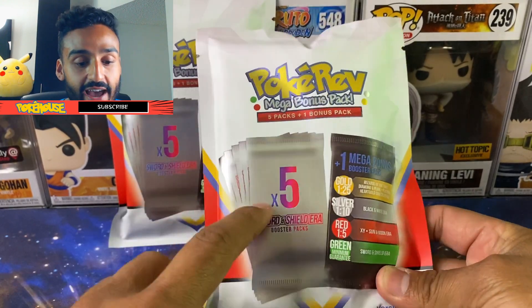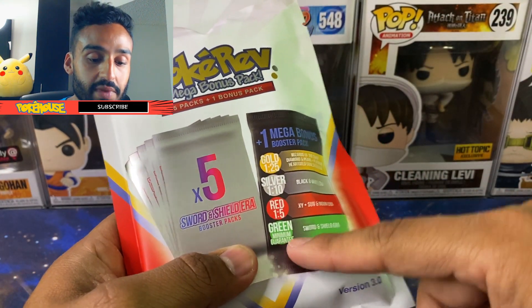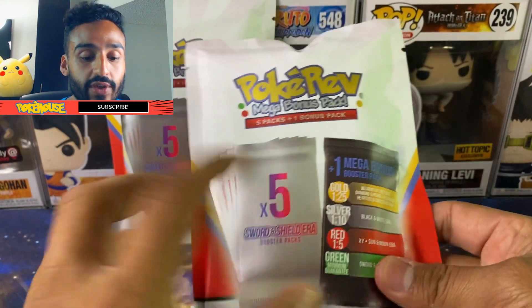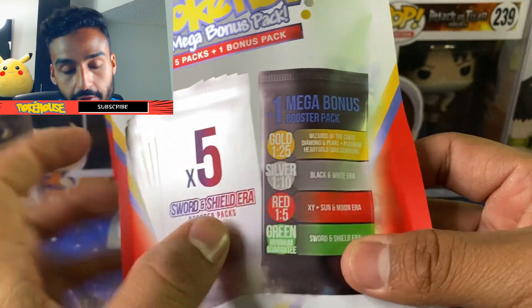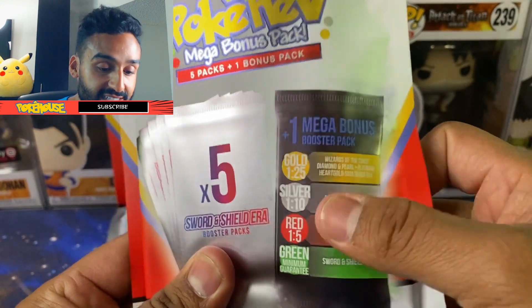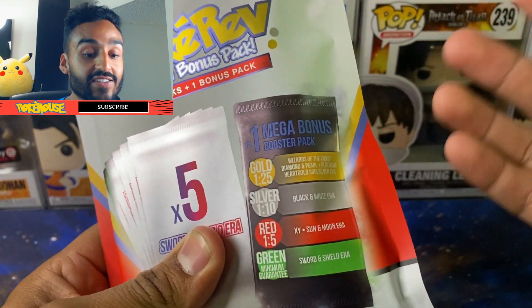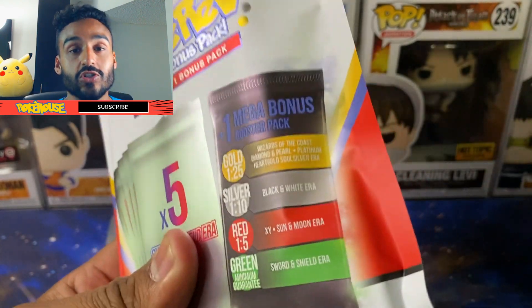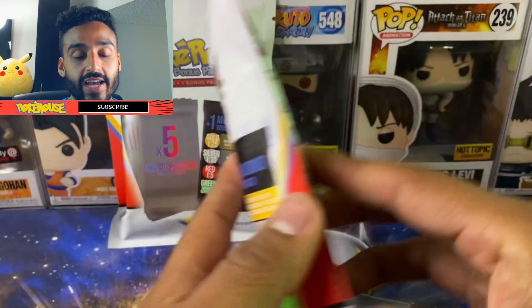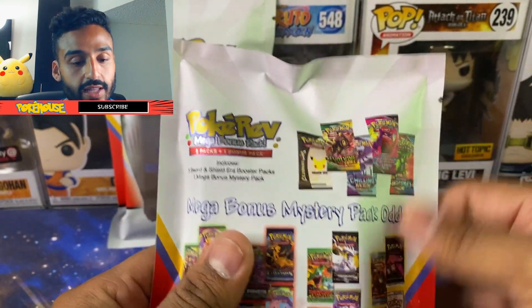So these bring five Sword and Shield era packs. After that, we get a mega bonus pack. The mega bonus pack has a green, which is the minimum guarantee of a Sword and Shield era pack. After that, we got a 1 in 5 chance — the red — that's an X, Y, and Sun and Moon era pack. After that, we got silver, a 1 in 10 chance, that's a Black and White era pack. And after that, a 1 in 25 chance of gold, which is the Wizards of the Coast, Diamond and Pearl, Platinum, HeartGold, SoulSilver era. And if we take a look at the back, it shows the five packs from the Sword and Shield era that we could get.